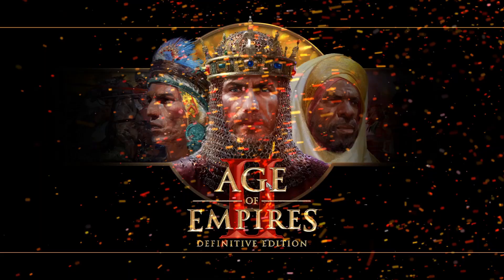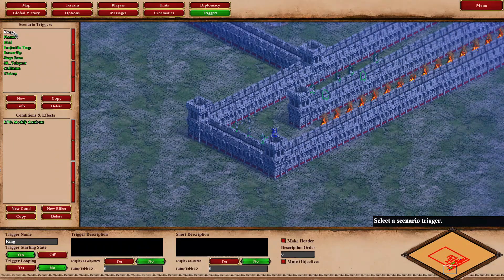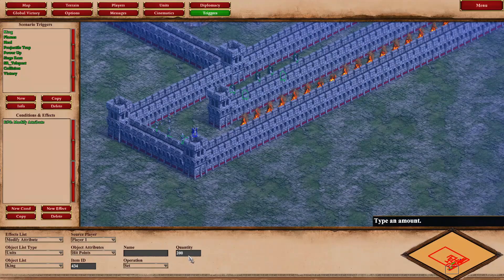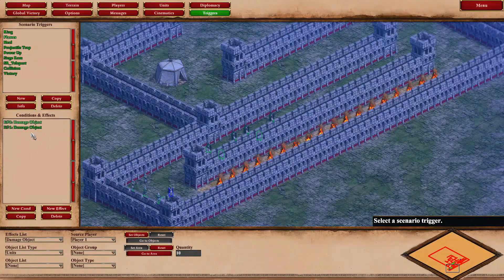That was the first trial in the maze. To set up this scenario we use certain triggers. First is a king attribute modification — add a new effect, select the king, and add hit points: set it to 200. For the first trial, add some flames. The flames trigger has no condition, just an effect — a damage object effect — that does 10 damage on a set area to any player one unit.